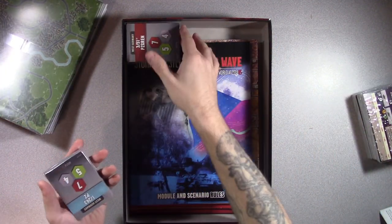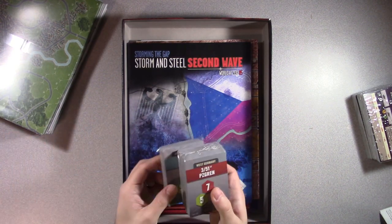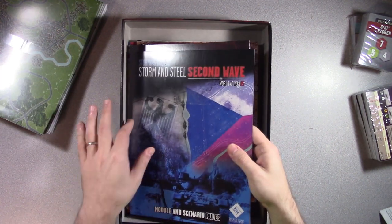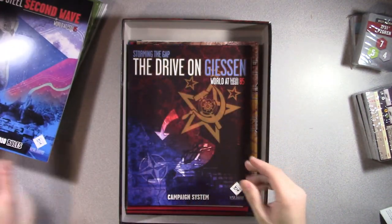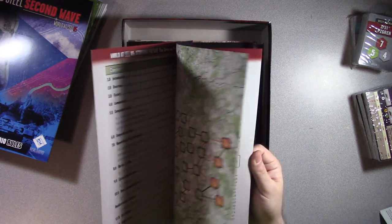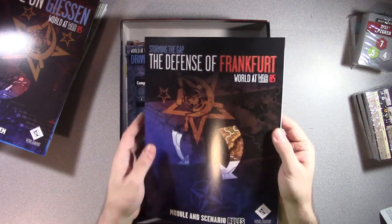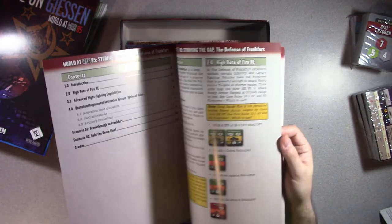More cards here - here's all the formation cards. I'll open them just so you can kind of see them, but they're cards. I'm going to have to buy some card boxes. So we have the module and scenario rules for Storm and Steel Second Wave, the Drive on Gießen campaign system. And here is the Defensive Frankfurt module and scenario rules, because your base rules come in the base box - so this is anything special to this module.